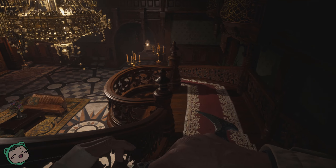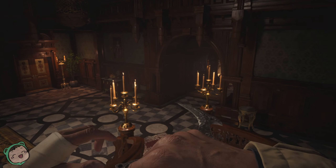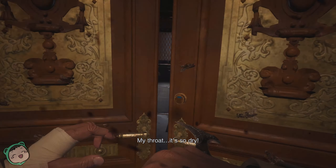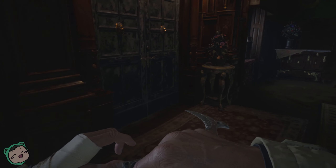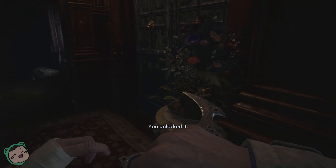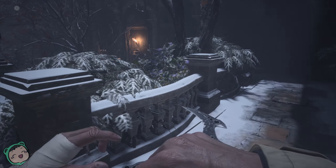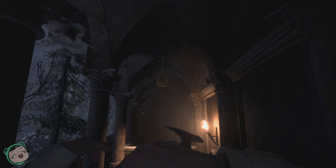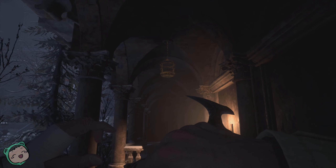Hey, I'm Andy and we're back with Resident Evil Village continuing the knife only run. We finished one of the daughters and got the wine bottle, so now we're going to the wine room to place the bottle. I think we're gonna get the courtyard key from it. We got the gunpowder and the courtyard key — like I said.